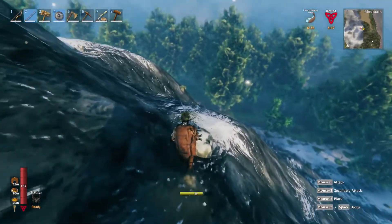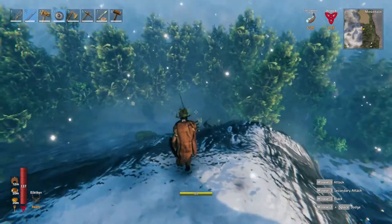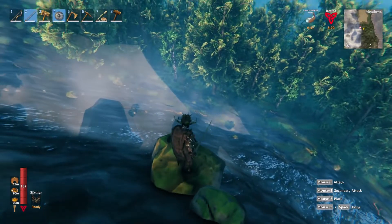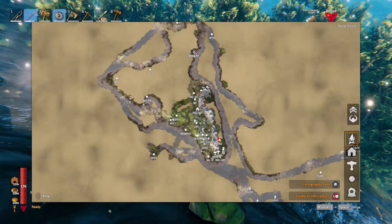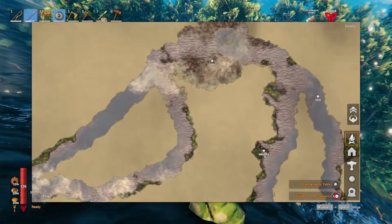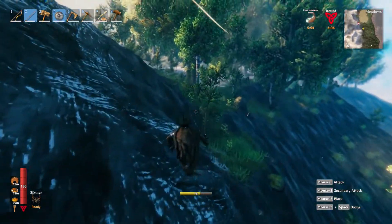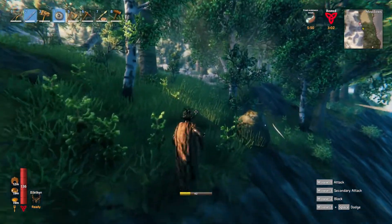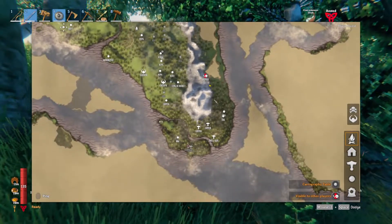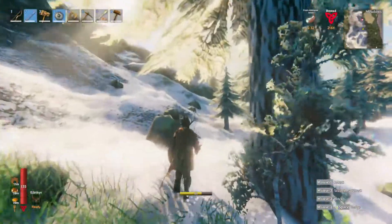That looks like about it then. We don't have another portal up here so let's run back to the portal. Should we go back? Let's run home. We figured out we're closer to home — just across the mountain. We're a lot closer to home. Okay, let's get rid of what we have, then go see if that northern part of our island has a mountain range.